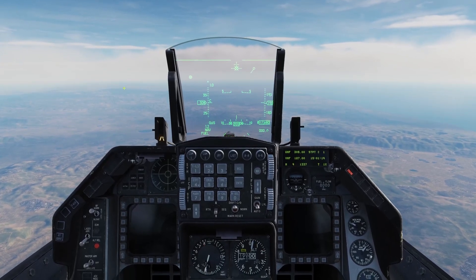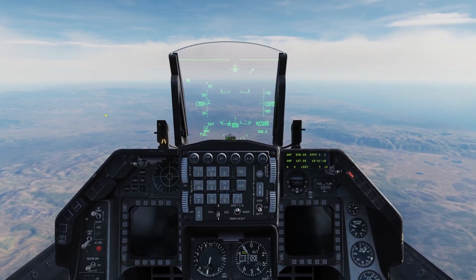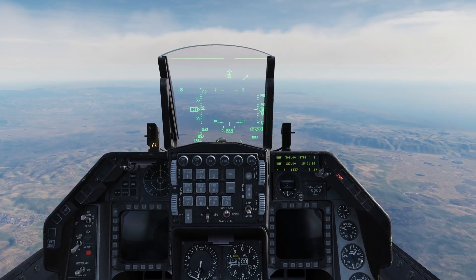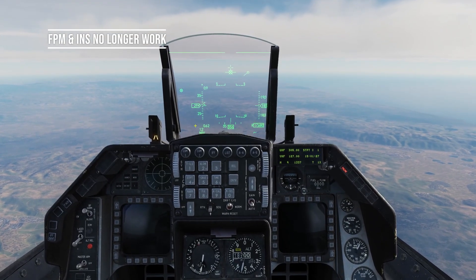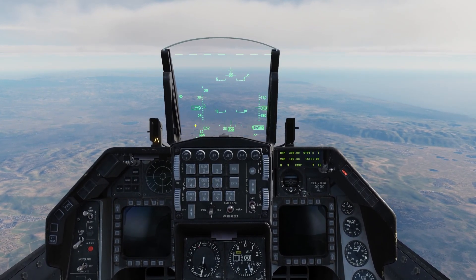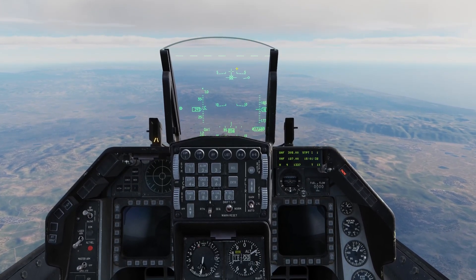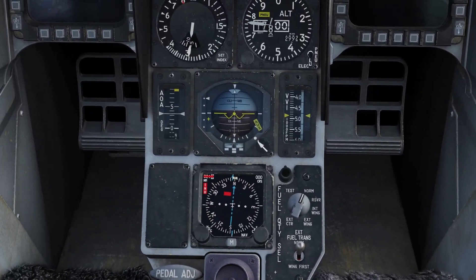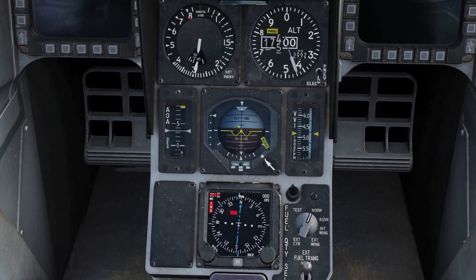What we're going to try and do is get a five-degree down slope going. Forget the flight path marker — it's irrelevant at this point. We're going to use that cross just above it to initiate approximately a five-degree descent. In addition to that we have the backup ADI which we can use, and again we've got about a five-degree descent confirmed there.